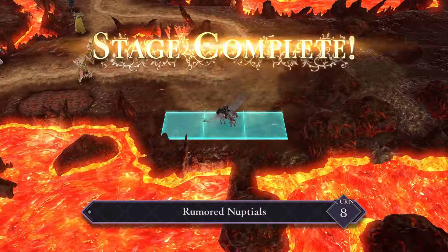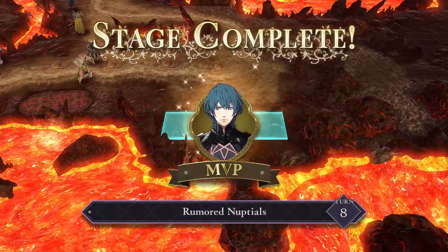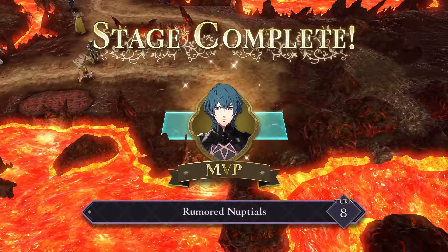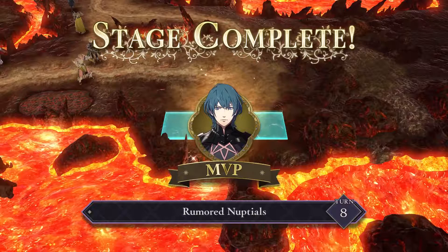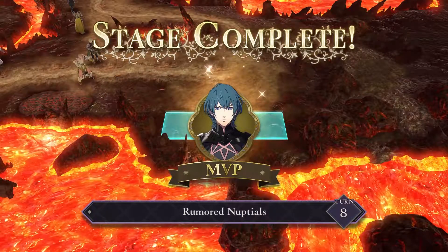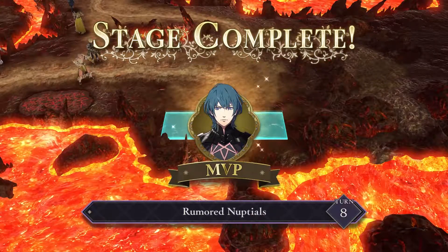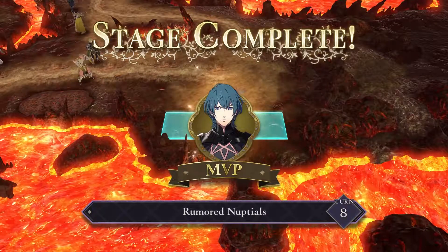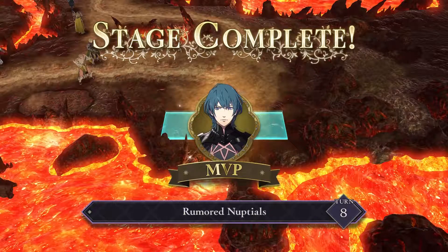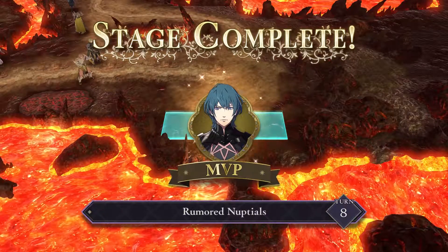That is the end of the Rumored Nuptials paralogue. The strategy is quite simple: just keep Ingrid and Dorothea protected at all times. Be prepared for ambushes and units popping out at you as you proceed along the map. If reinforcements are overwhelming you, take out the merchant in the upper right-hand corner of the map. Otherwise, stay close together, pay attention to crater tiles so your units don't get recklessly damaged, and these enemies should not pose that much of a risk. I hope you enjoyed this video — if you liked it please subscribe, there will be more videos like this in the future. Thank you so much for watching, and I hope to see you at my next walkthrough.